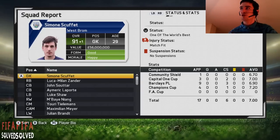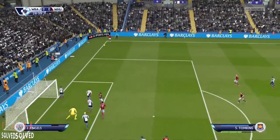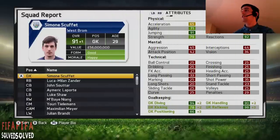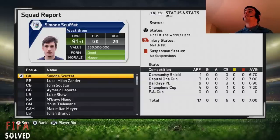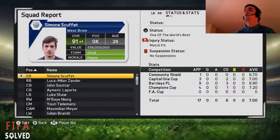I'm going to tell you something about Scuffett. It's 2025 but I have actually skipped to 2027 right at the end of the season and he goes up to 94. He's 91 at the moment, but you can get him up to 94 — I promise you, I'm not making it up. You can get Simeon Scuffett from Udinese in Serie A. He started at 71 and he's gone up to 91, so that's plus 20. He's worth 56 million — he's better than Neuer at 91. He really is the best keeper on the entire game, period.